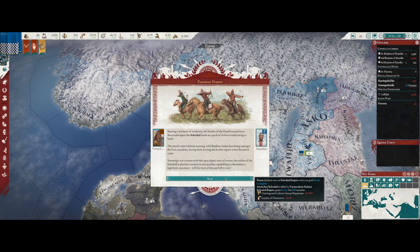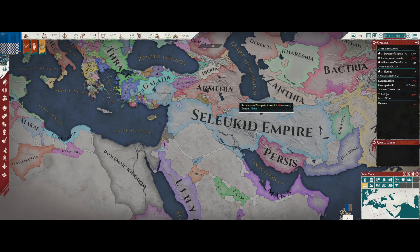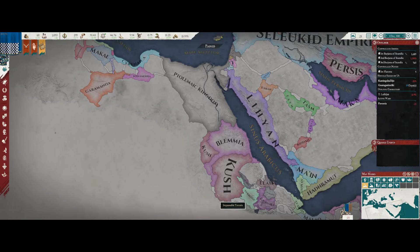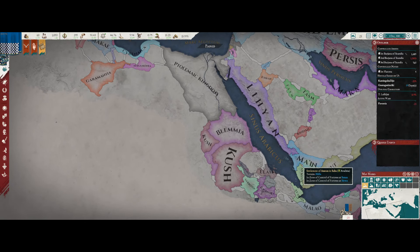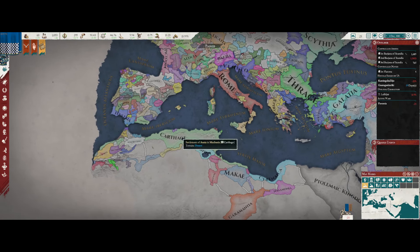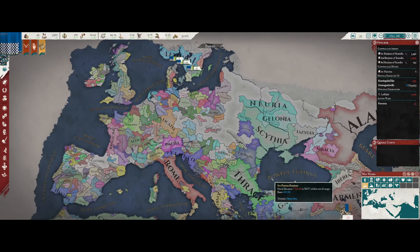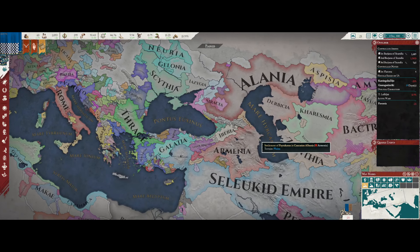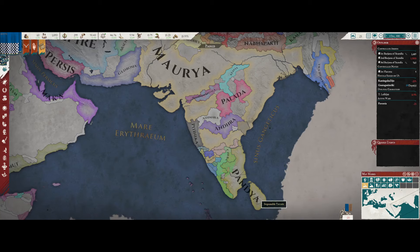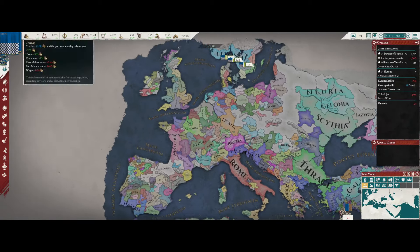The Seleucids are getting targeted by another war. Armenia has taken a chunk out of them. Kush has been taking over Blemia - that's rare. Rome has taken the peninsula, Carthage has taken the coast. No one's really done much in England. Scythia is reorganizing and reunifying its area. The Alani are nuts. The Maurya have taken most of India. Pandya is working on the south.